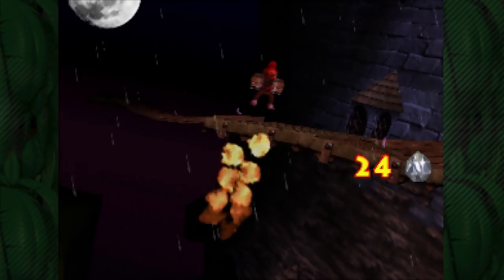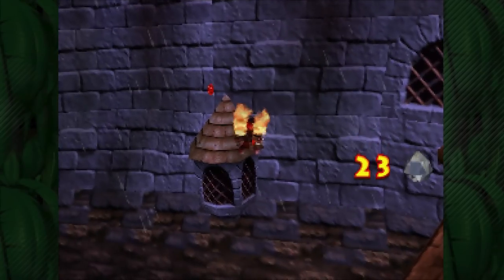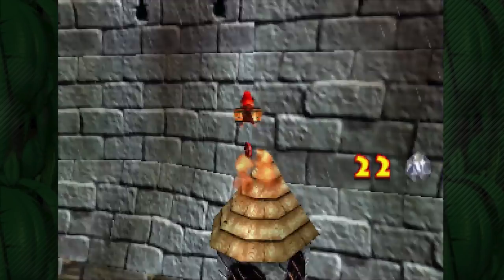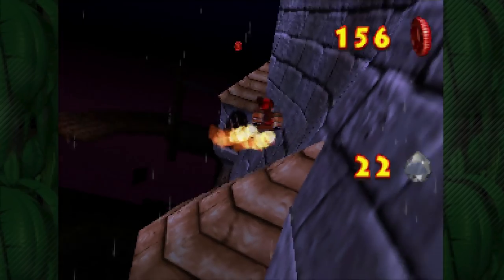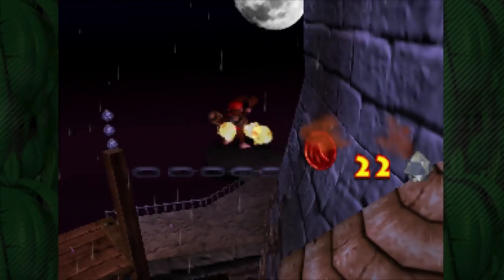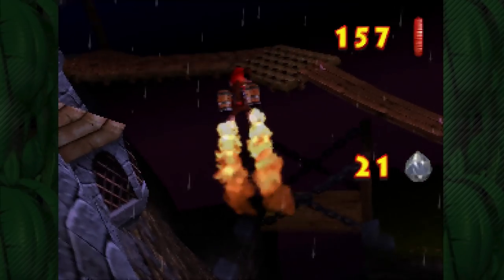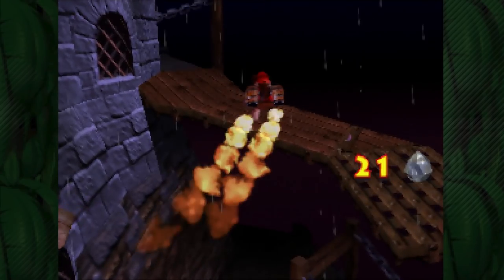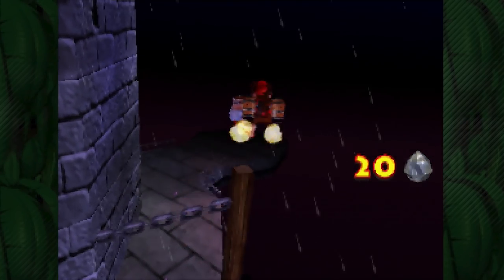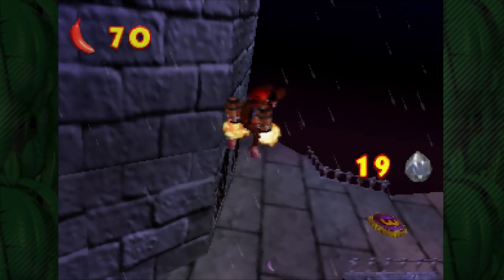Of all the stages, I feel like Diddy Kong's rocket barrel boost music fits Creepy Castle the least. Right along this wall, there are two windows with a couple red coins above them, so let's go get those. Now I want to go up towards where Cranky Kong is because right over this way, we're going to have a five-banana bundle. We don't actually need to go inside Cranky Kong, I just want to grab those five bananas.